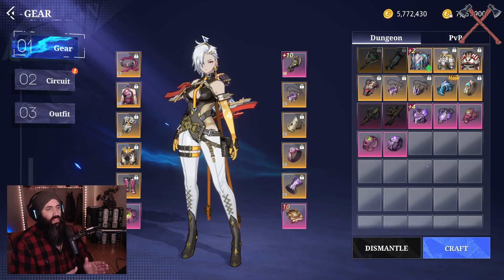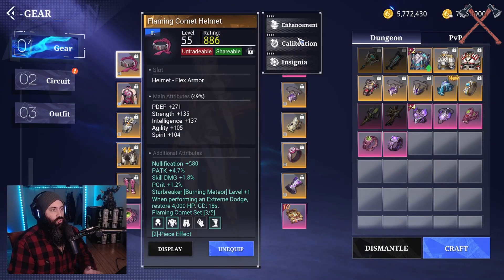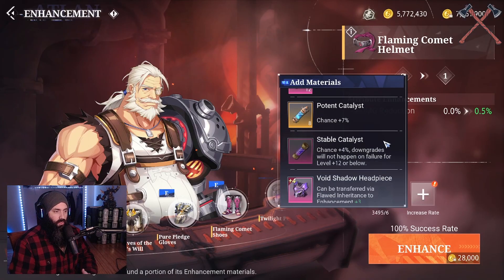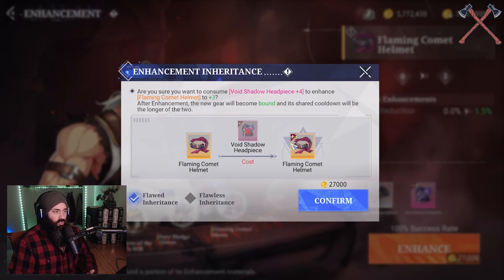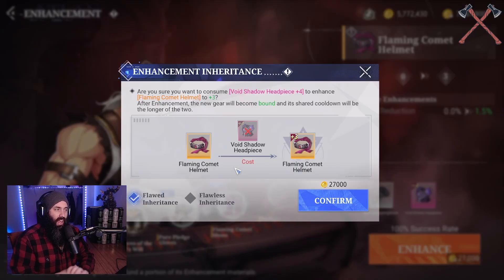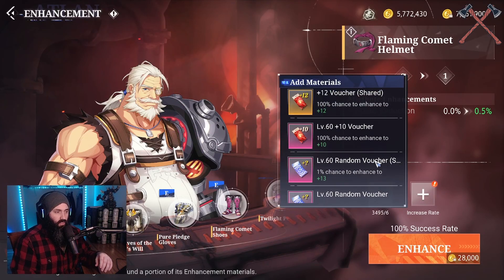Now enhancing - for those not quite sure how it works, it might seem confusing but it is straightforward. When you go to enhancement there are success rates shown on the bottom side, there are materials you can use to increase your chances, and then you have the ability to feed prior equipment for inheritance which transfers it over. We talked about how gear inheritance works from one grade down - a rare shadow void piece can be inherited into an epic flaming headpiece at the cost of the gear piece and one enhancement level, so you don't have to use materials to enhance from one to three.